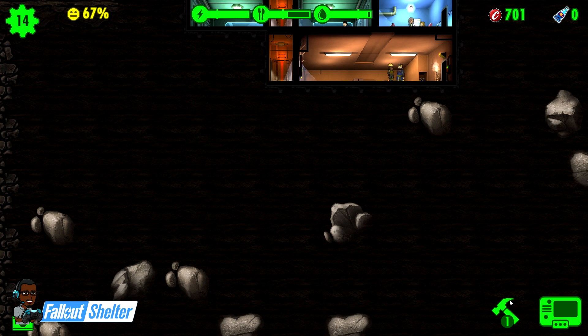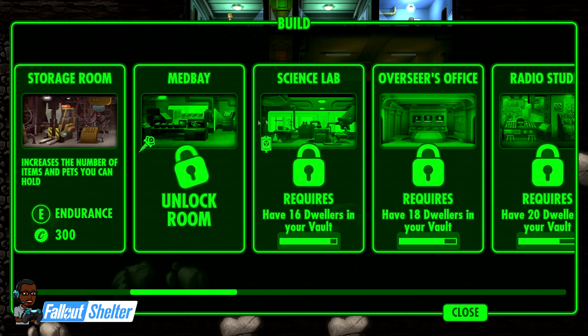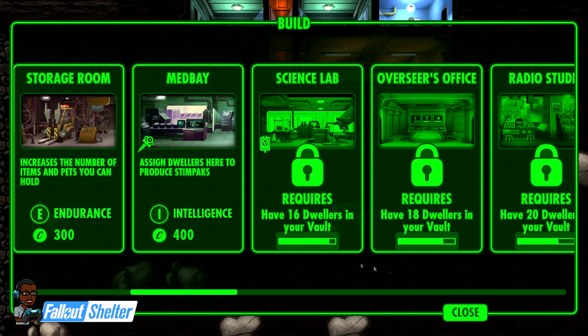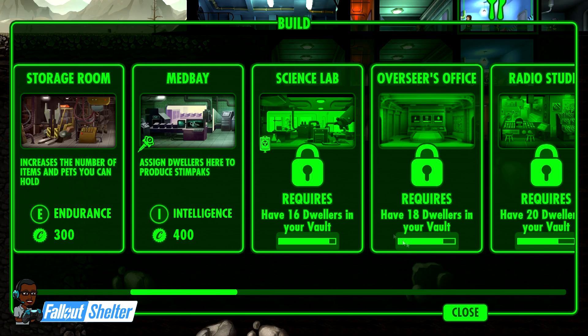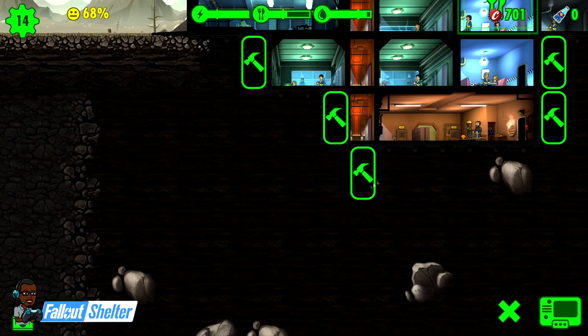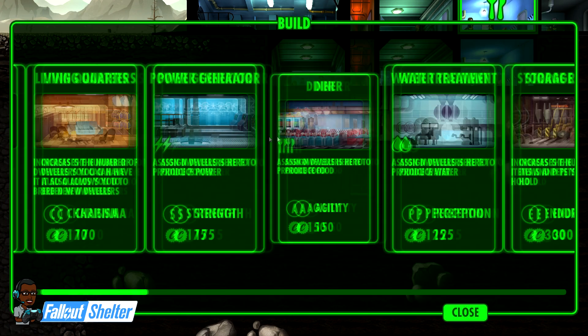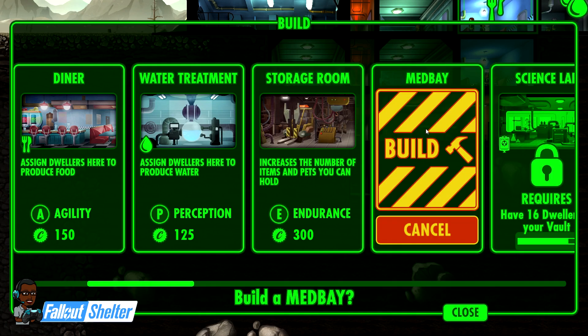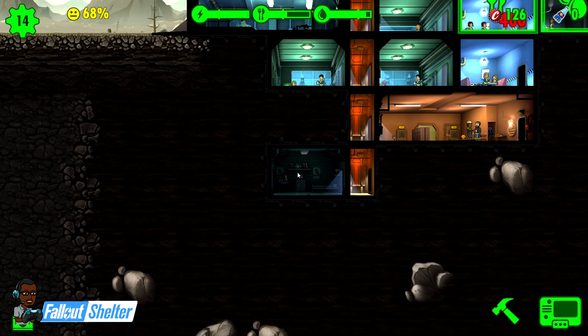This is usually when dwellers stop coming to your vault until you get the radio station - sometimes you'll get one, but this is usually when people get stuck. So I'm going to make an elevator down so I can have my med bay.